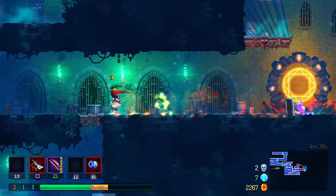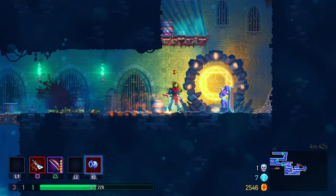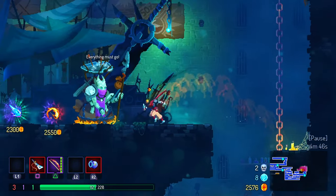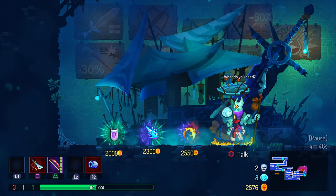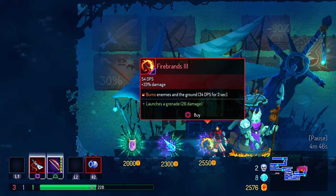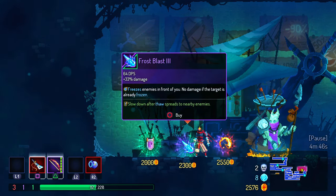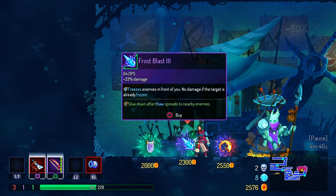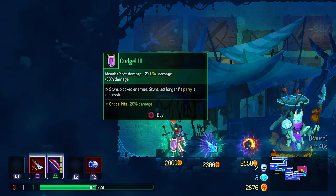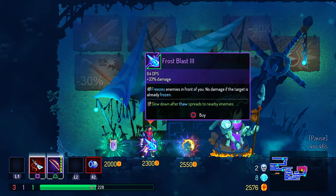I see a red room above. What was that? Damn it. What's the red room here? A merchant? Let's talk to him. What do you need? What is this? Grenade. Frost blast - freeze enemy in front of you, no damage if the target is already frozen. And a shield. Critical hits - 20% damage. I'm gonna go with freezing.